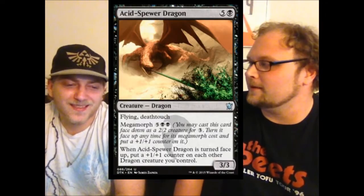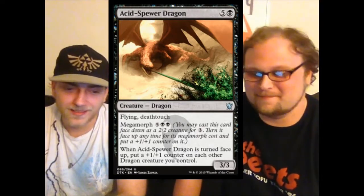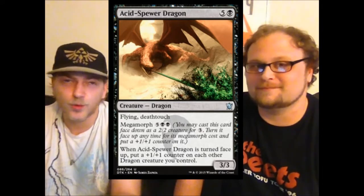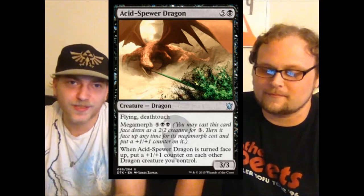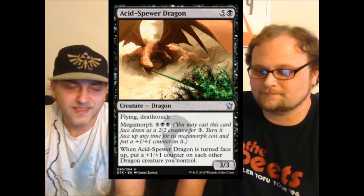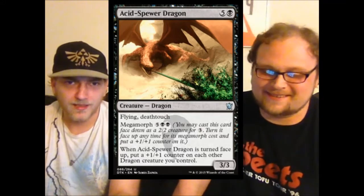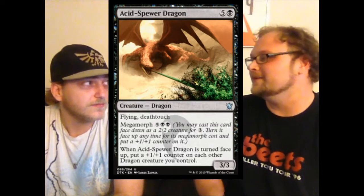First card is Acid Spewer Dragon — and we can move on. Seriously, it's just another one of the uncommon three-three dragons for six. It's got flying and deathtouch, so it's a little more relevant than the others. Death touch, first strike, hexproof — those are the only abilities we've seen on these, and they're acceptable. This is probably acceptable in sealed.